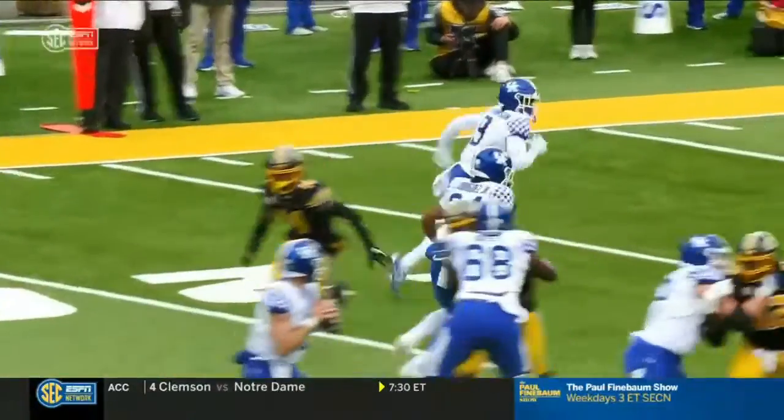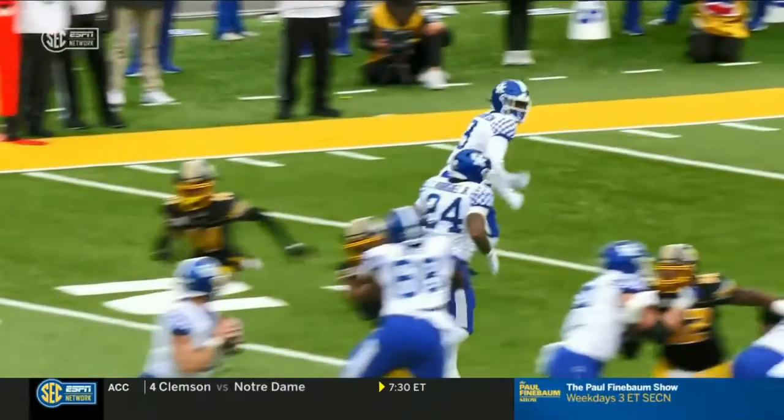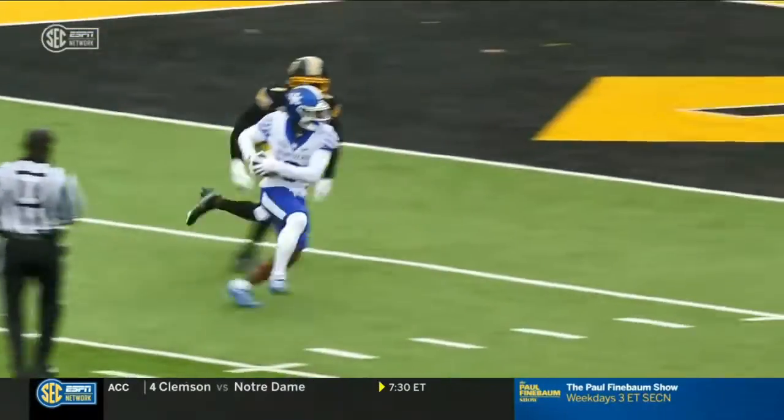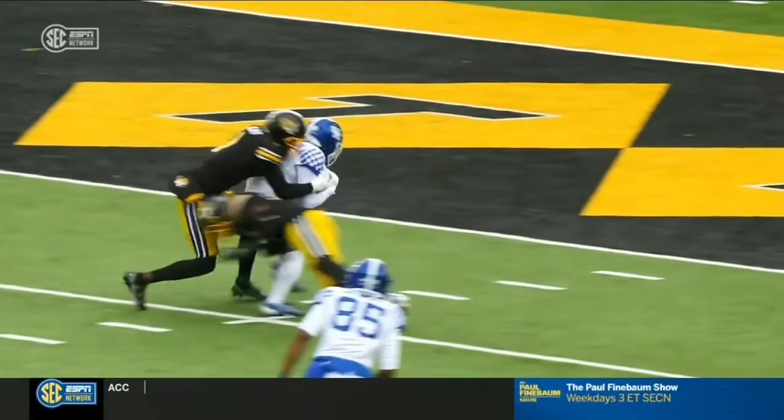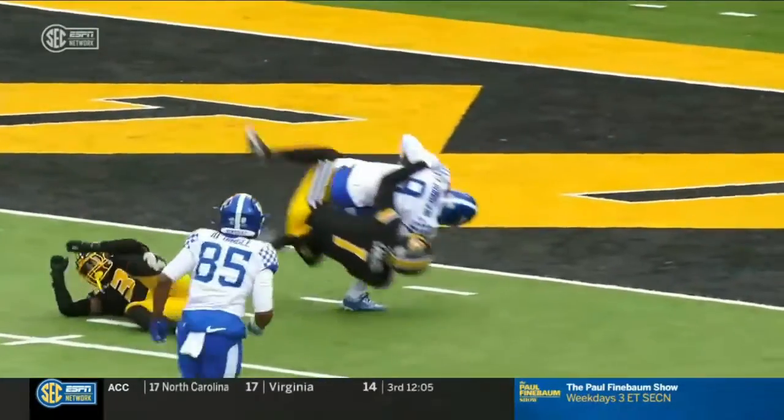Here's the deal — from the end zone cut, even better. This is a great route by Robinson because watch him throttle it down right here. His head gets back quickly when he sees the corner leave. He throttles down — see that throttle — so he wouldn't run into the other safety. Great job of understanding the concept.